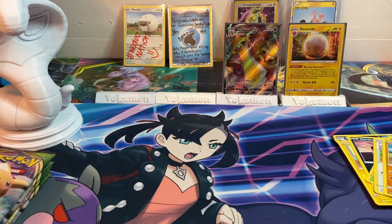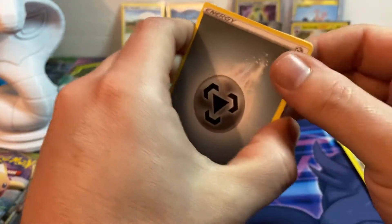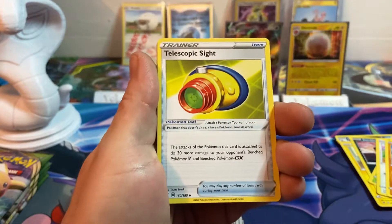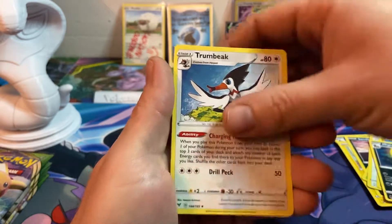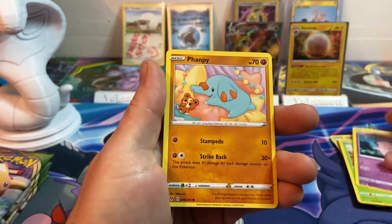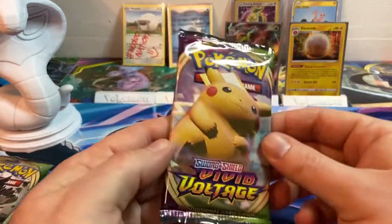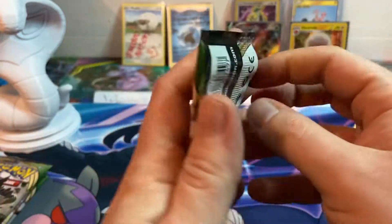Getting onto the Orbeetle art pack. The packs are not opening properly today. Metal energy, Telescopic Sight, Applin, Trump Card, Eevee, Electrike, Clefairy, reverse Blitzle, and a Krokorok. On to the Pikachu art pack.